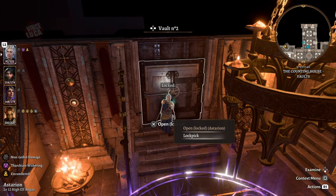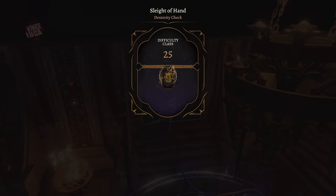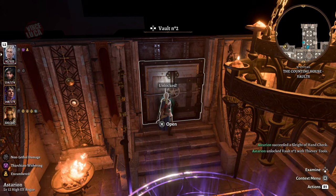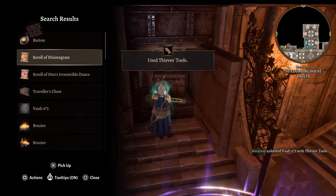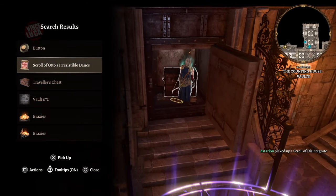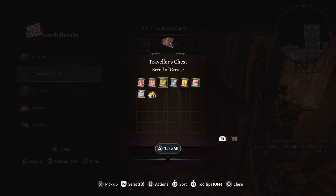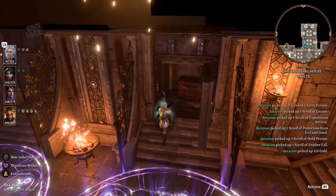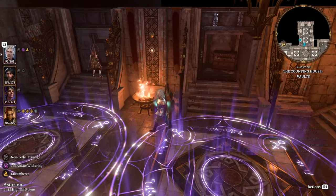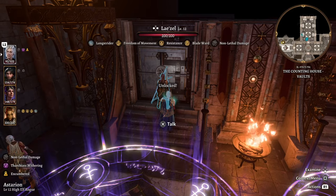So vaults three and four: not worth it — don't use any tools on those. Vault number two has a bunch of powerful scrolls plus some gold, which is good if you're into using scrolls for damage. That one's worth opening.